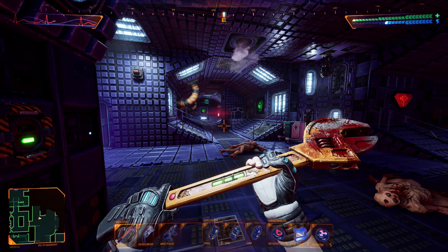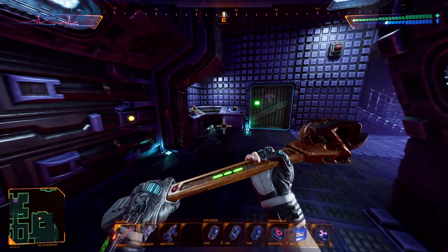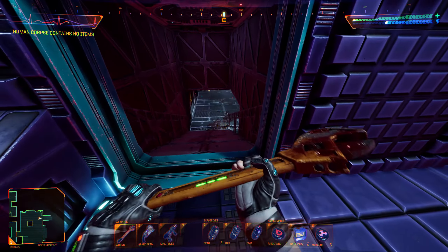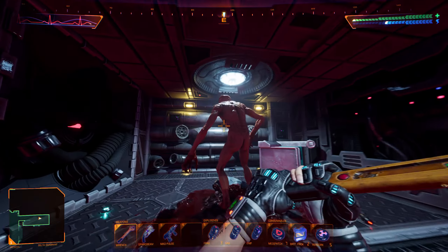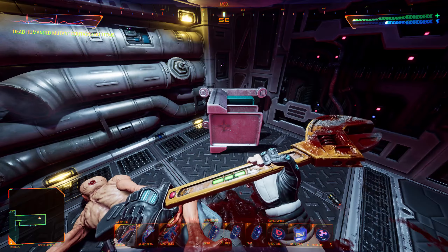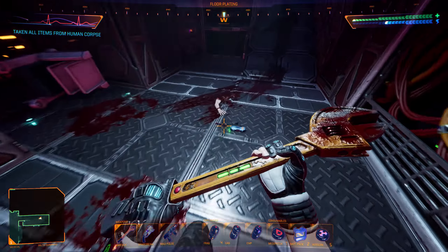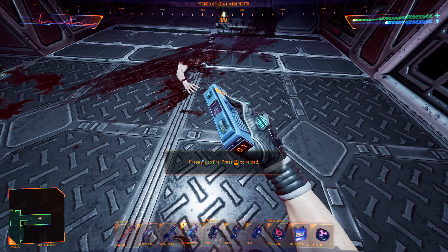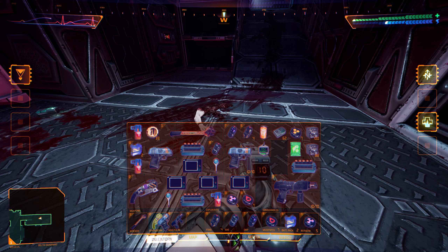There's a guy over there — that's creepy. We do need to get to the recycling station. Bomb! Fragmentation grenades — these will come in useful. We got another pistol. Let's put the pistol here.